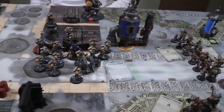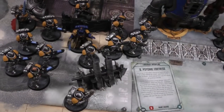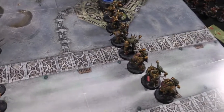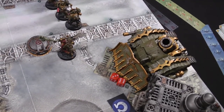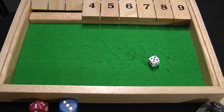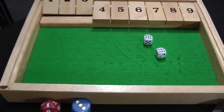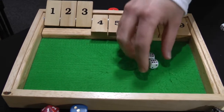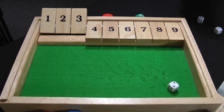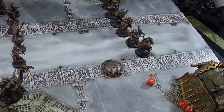Death Guard turn three movement: the Tainted Cohort and Lord Felthius move up four inches toward the Space Marines; the Poxwalkers follow. Plague Marines move back to form a second line with the Plaguecaster; the Plague Burst Crawler doesn't move. In the psychic phase, the Plaguecaster tries Miasma of Pestilence on the Terminators — rolls a double, causing Perils of the Warp — takes three mortal wounds and is left on one wound. Trying Putrescent Vitality on the Poxwalkers also rolls a double — he takes another D3 mortal wounds, fails to ignore them, and is slain by Perils of the Warp.